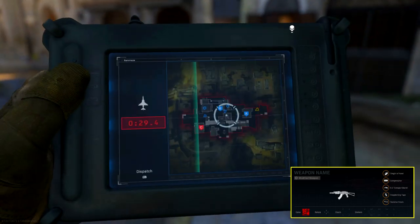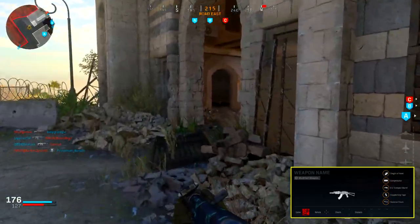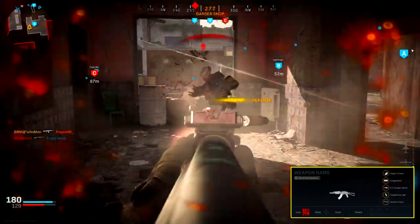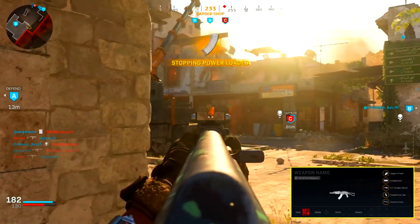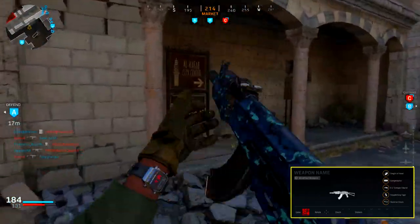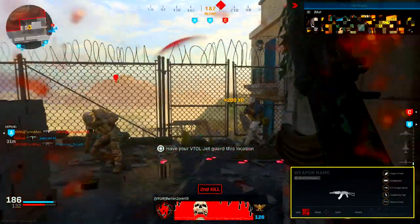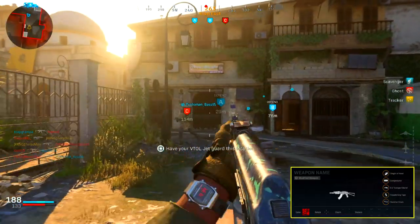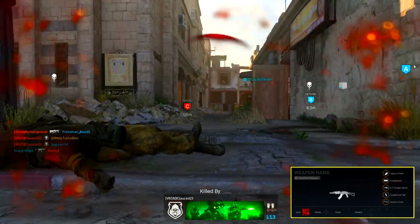Moving on to the perk, we're using sleight of hand. The base AK-47 has a really fast reload time of 1.2 seconds — the fastest reload time for all assault rifles. With sleight of hand, we dramatically reduce that down to 0.8 seconds, which is incredibly fast. If you don't want to use sleight of hand, I also recommend the recon perk so you can see enemy nameplates from longer ranges — their gamertag will literally show up on top of their heads. For me personally, I like sleight of hand for situations where opponents rush me so I'm locked and loaded for the next gunfight.